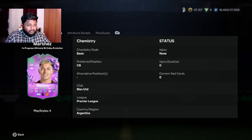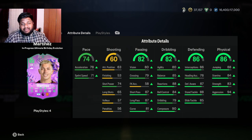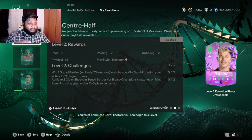At Level 2 you'll be getting the playstyle Trickster, which is in ball control and grants the ability to perform unique flick skill moves — useful for shielding and defending the ball. This level also brings the player to the final overall rating: from 86 to 89, or 88 to 91. Stat upgrades include plus two in passing, plus two in dribbling, plus two in physical, and plus one in pace.